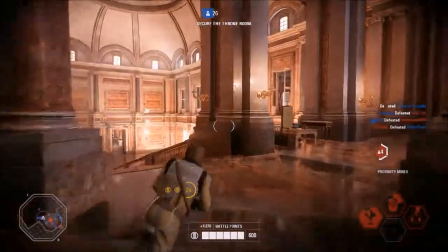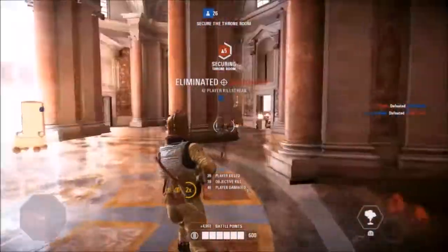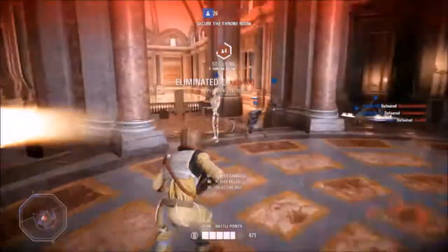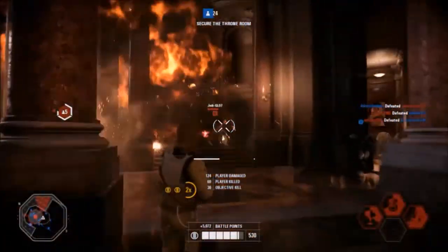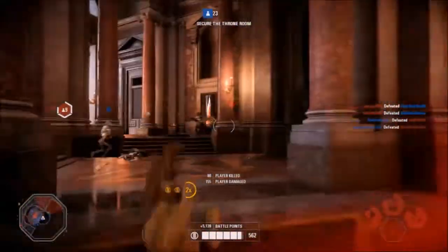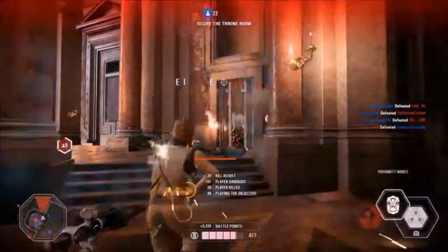Using the Dioxys Grenade consistently will give Bossk plenty of kills and eliminations. The fact that it sticks to surfaces upon contact makes the ability really easy to use and direct. One of Bossk's available star cards also allows him to heal himself when he stands within the Dioxys gas, giving the ability extra usefulness.